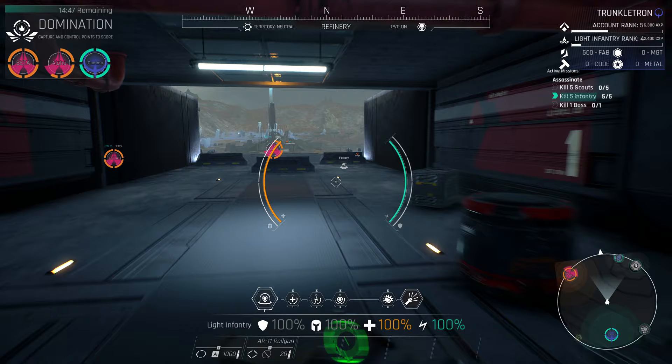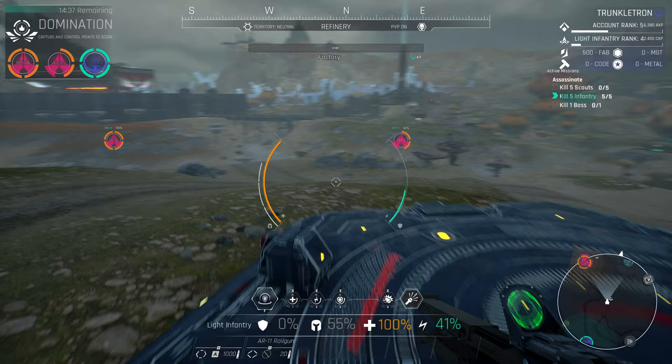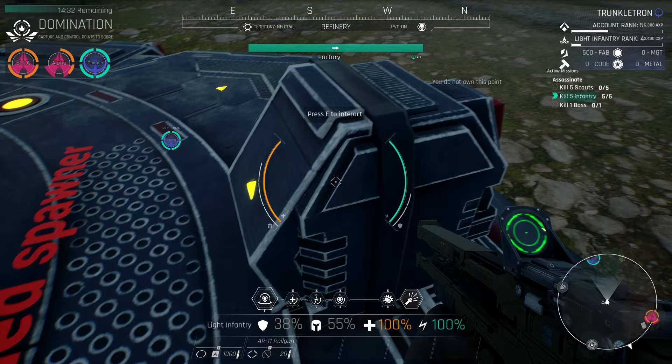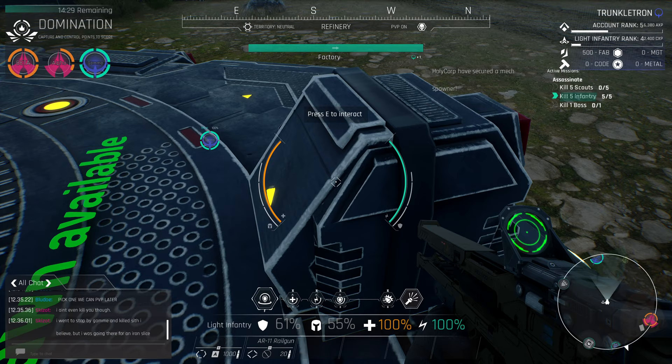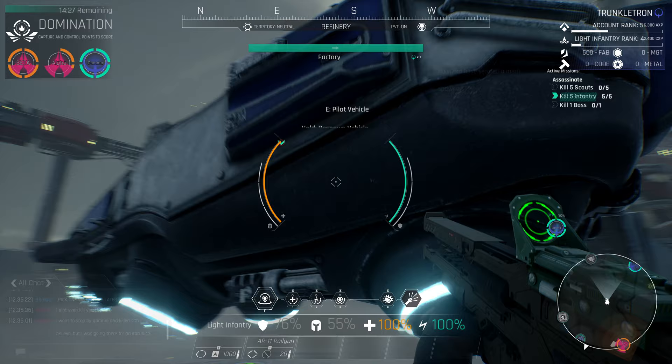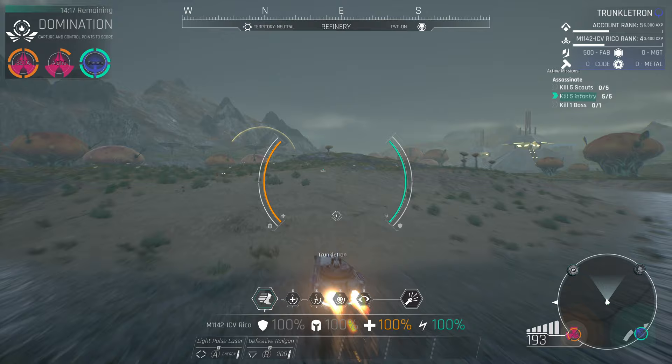We're at the front entrance of gamma but parked at the rear entrance — no problem, because there's a factory pad out in the field. We can use this factory pad to summon our Rico to this new location, though keep in mind you can be killed while doing this. Now that we have all our stuff, let's make our way back to base. We'll press F for the extra speed boost while holding Shift so the tank goes a little faster than usual.